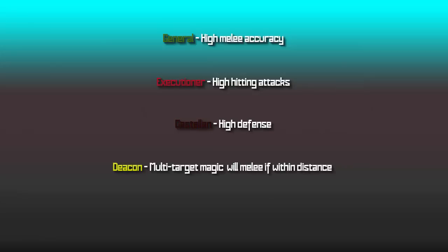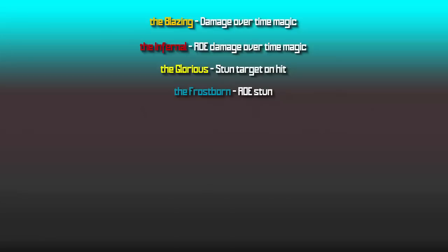Each demon has two titles: a prefix and a suffix — four prefixes and ten suffixes in total, all providing different benefits to the demon. For prefixes: The General has accurate melee attacks, Executioner has high damage, Castellan has high defense, and Deacon has multi-target magic. For suffixes: Area of effect means within three squares of the boss. Blazing has magic damage over time, Infernal has magic area of effect and damage over time, Glorious stuns on hit — use Freedom and Anticipation to counter. Frostborn also stuns in an area of effect, and you can similarly use Freedom and Anticipation.